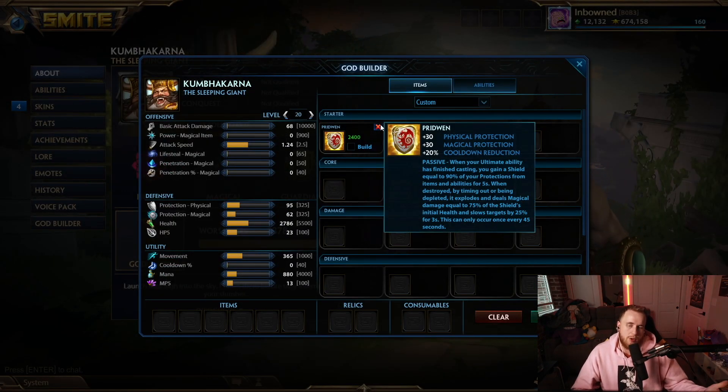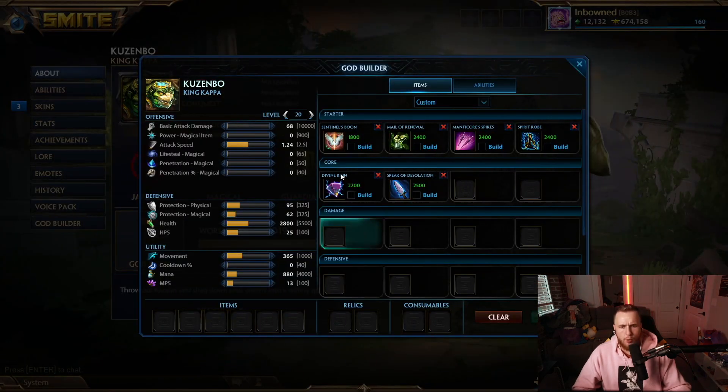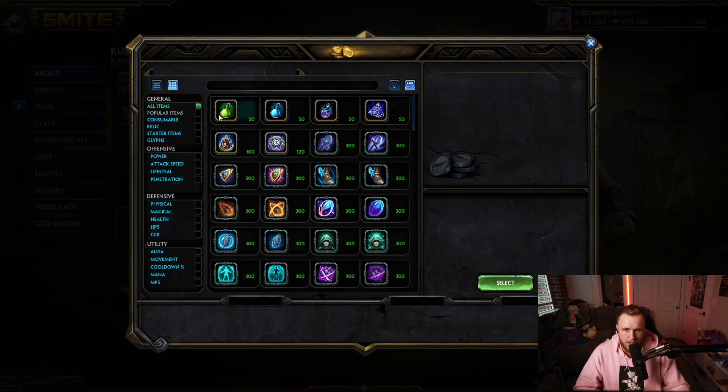Kumbhakarna — tough to figure out the best item. We went with Pridwin just because he needs cooldowns; he's a cooldown spammer. Pridwin actually makes him do a little bit more single target damage, which makes him a little bit more of a threat. Thebes and Pridwin are probably not that bad on Kumbhakarna.